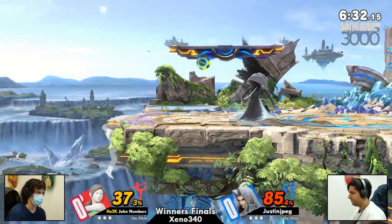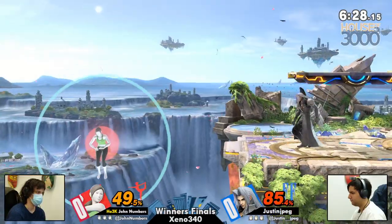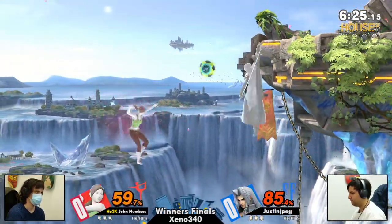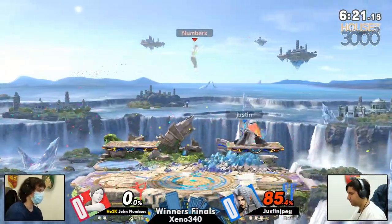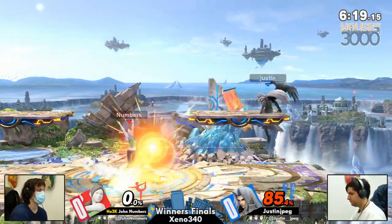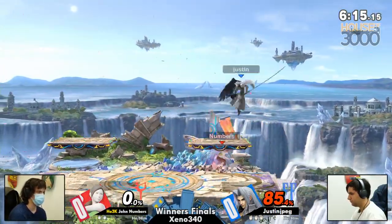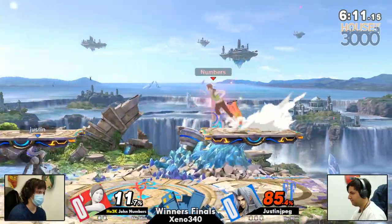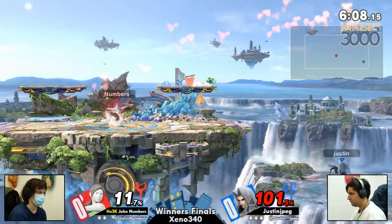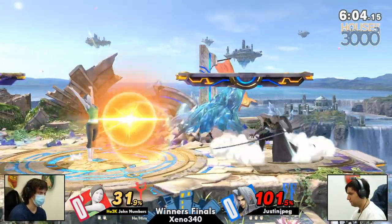One wing is up, John is at ledge, so Sephiroth has the ledge trapping to make something happen. Yeah, Sephiroth's ledge trapping is absolutely in another league — as we see right now with the scintilla coming out, taking John's stock pretty early, like sub-90. That was great work from Justin. Amazing ledge trapping into the edge guard with counter — that was textbook. Great job to find that against John, who's normally the person who is ripping it off stage.